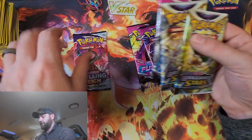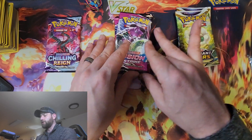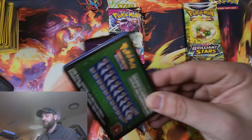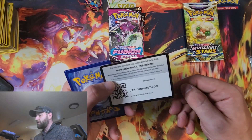We are getting three Fusion Strikes, two Brilliant Stars, one Chilling Reign. We're going to start off with the Chilling Reign because I really don't have a whole lot of Chilling Reign openings on my channel or just in general, but this one looks like it could be a pretty solid Chilling Reign pack.